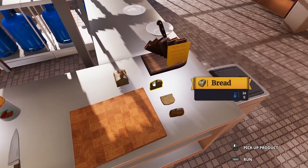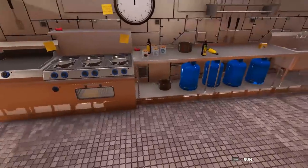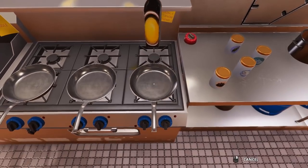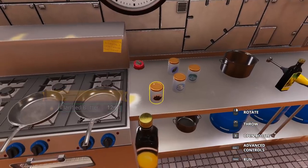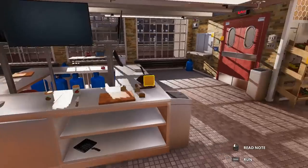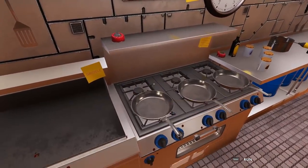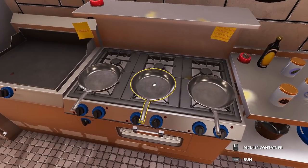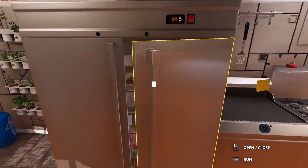I'm gonna try and construct it as best I can. I've got some slices of bread here — 34 grams, that's gonna be fine. Over the pan we're gonna take some clarified butter and try to make a little grilled cheese action going on. We're gonna need three things: some sliced ham hocks, some eggs, some bread, and some cheese.